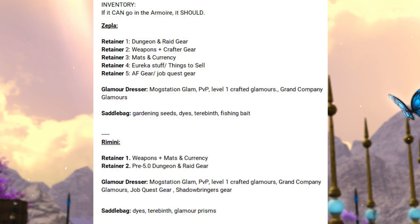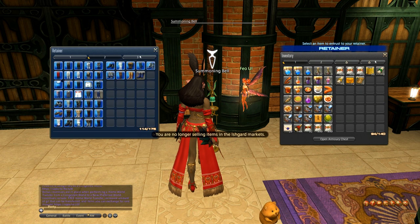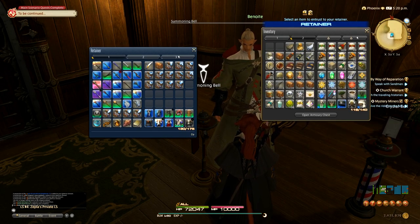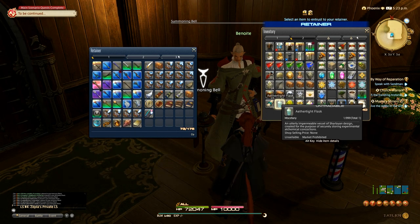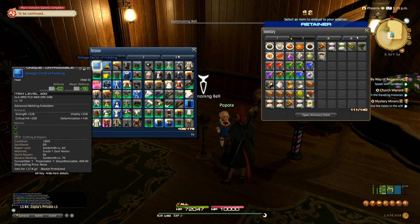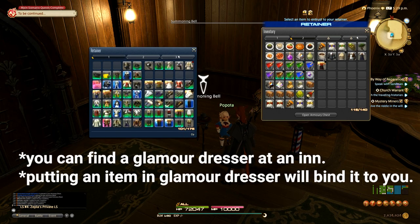I, for example, have five retainers, I have crafters leveled, and I have lots of jobs, so one of my retainers is just for holding job gear. These categories don't need to match mine — what matters is that you make categories and decide where things will go so that everything has a place. Once you've done that, it's a simple matter of removing things from retainers that they shouldn't be carrying and giving them things that they should be carrying. Same goes for the glamour dresser.